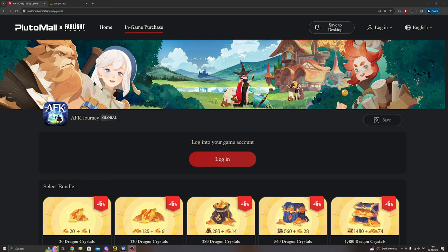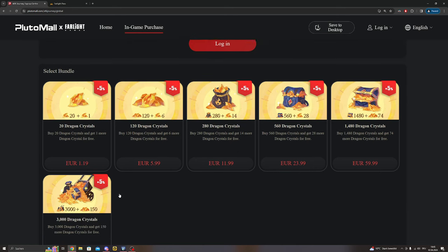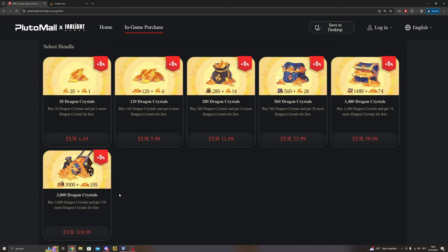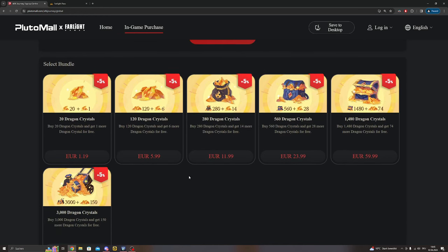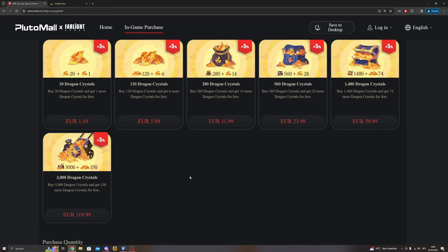The Pluto Mall is advertised by AFK Journey on their website and Discord server, so it's quite official. They currently run a promotion where you get five percent extra dragon crystals — for the same price you simply get five percent more, allowing you to buy five percent more packs. Log in with your regular game details, buy the packs there, and they are delivered in-game instantly. This is the way you should buy dragon crystals, not in-game.